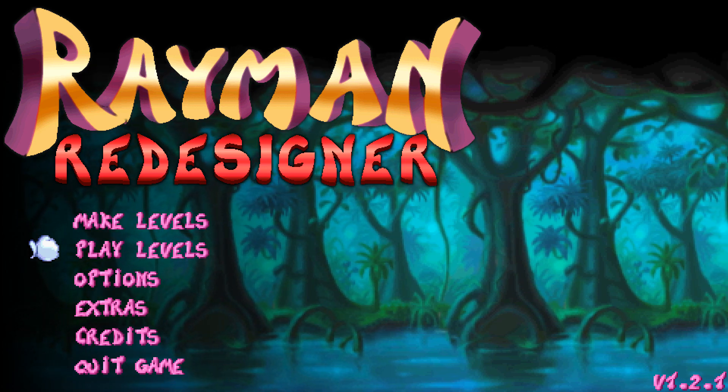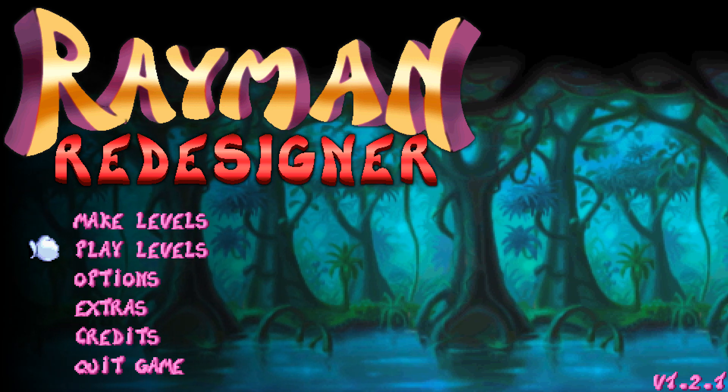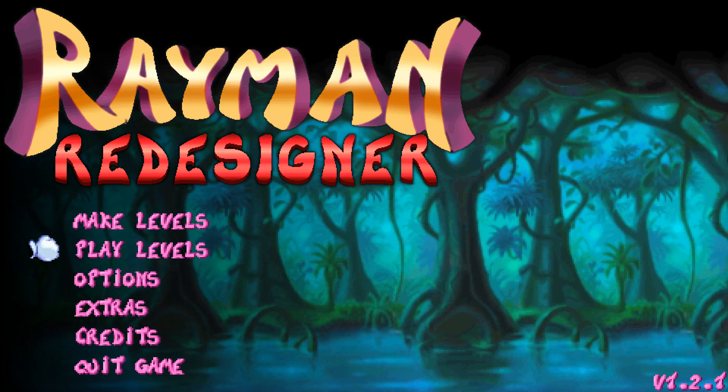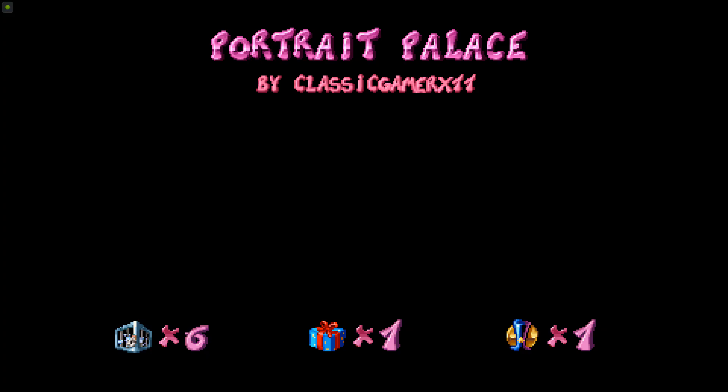Hello and welcome to a new Rayman Redesigner level. Today I'm going to show you through my own level, Portrait Palace. I hope you enjoy it. As you can see, there are six cages to find, one present, and one magician token.